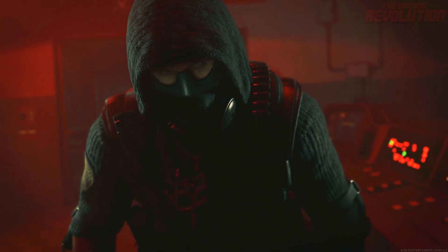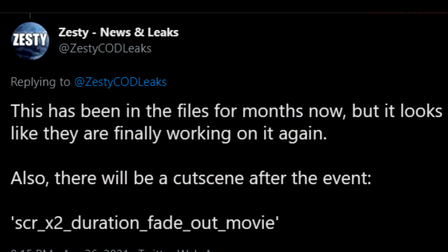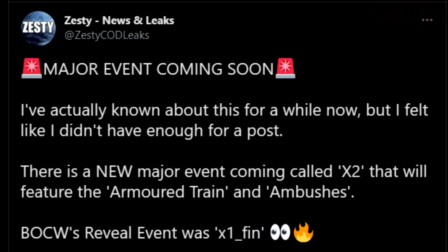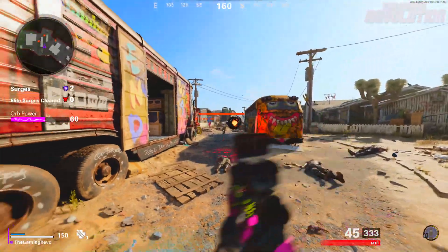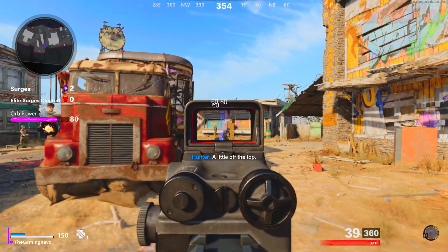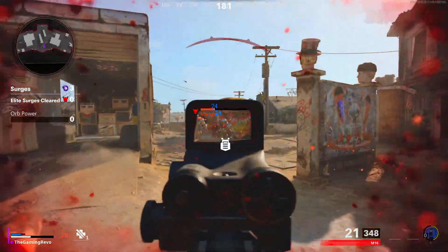It's getting very close now to the Vanguard reveal, which is the new Pacific Theatre World War 2 game made by Sledgehammer Games releasing in November. According to the files of the game, there is a live event inside of Warzone happening towards the latter end of Season 4, probably in August, to do with armored trains. That is how Vanguard is going to be revealed to the world, similar to the Black Ops Cold War reveal event. Season 4 Reloaded might be the start of the marketing for Vanguard, where we might start seeing Easter eggs inside of Black Ops Cold War and Warzone to piece together, and there might be a similar website leading up to the Vanguard reveal event inside of Warzone.